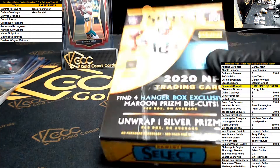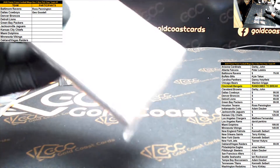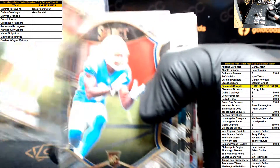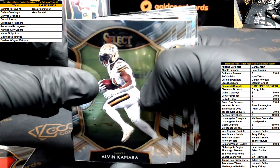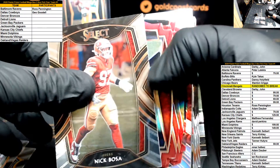Here we go Eric, good luck my man. Dwayne Haskins, Jauan Jennings rookie, Alvin Kamara, Tee Higgins Chenault, Wentz, Kmet, Brandon Aiyuk, Bosa — maroon prisms!